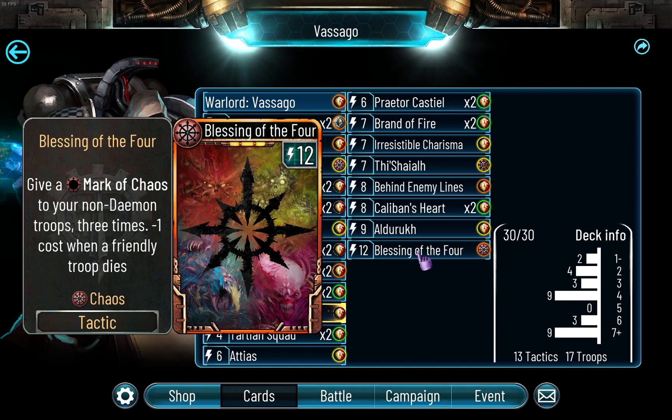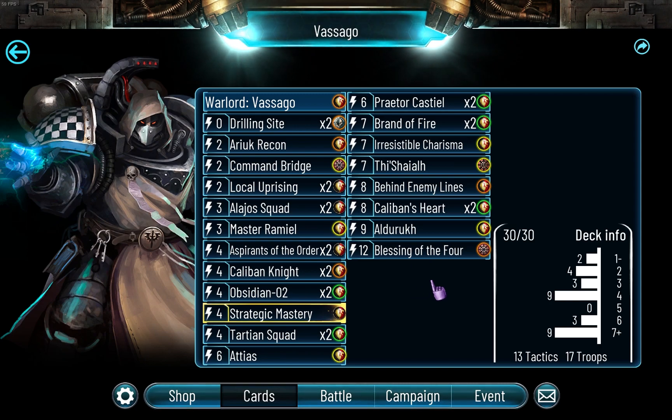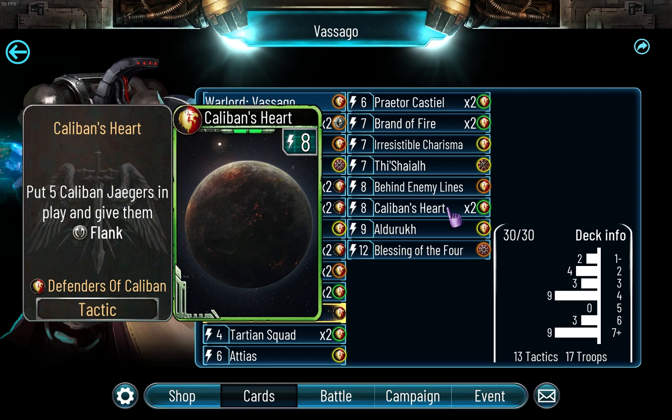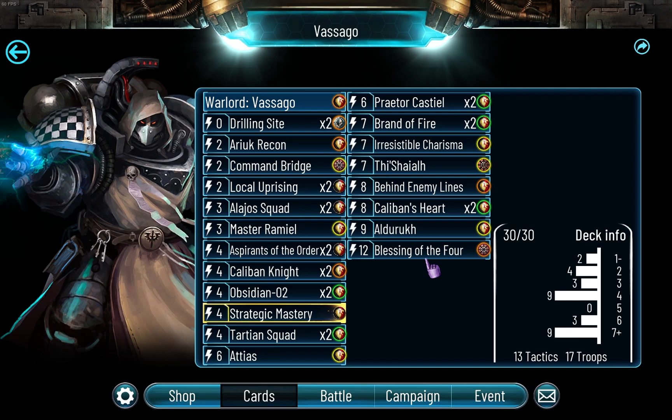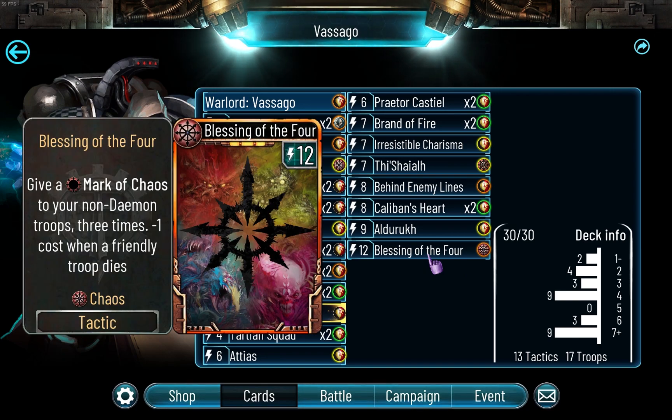Since this is Defenders of Caliban, you're going to be having loads of troops on the board and they're going to be dying loads. You can just use Caliban's Heart and then use this while it's very low, and then you've basically won the game. I only have it once because the thing with this card is it needs to be in your hand for this effect to work - if it's in your deck, it doesn't matter if your troops die, it won't work.